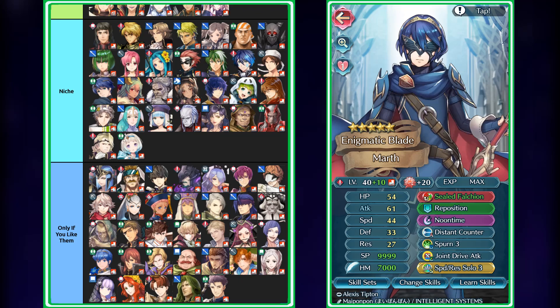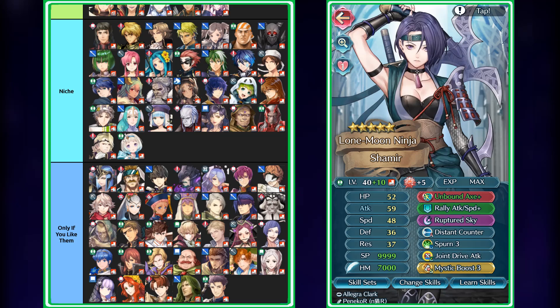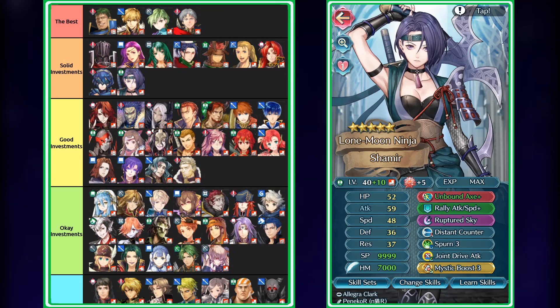Finally for the solid picks, we have Shamir, who is only up here because of the fact that she scores 185 BST. If you're going to invest into a unit, you should at least also consider their Arena viability, because they are going to be responsible for getting a lot of rewards in Arena and Arena Assault. Having Shamir up here is definitely worthwhile because she does score really well. Chances are she will age really well because 185 BST is really secure nowadays. If you want to build a Spartan tank that has access to a lot of good weaponry and scores really well, Shamir is your best bet. That's it for the solid investments.